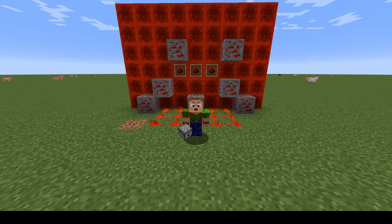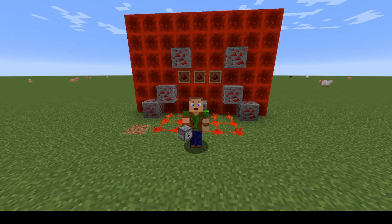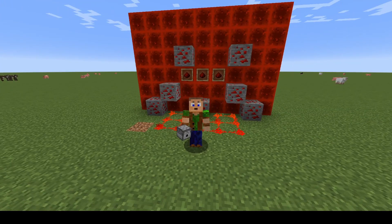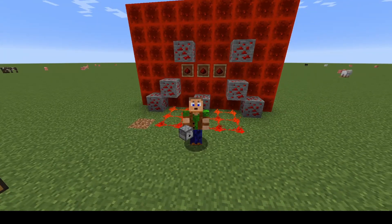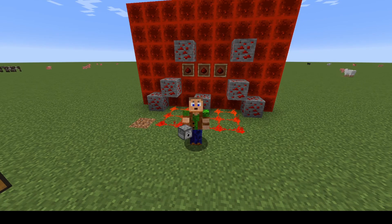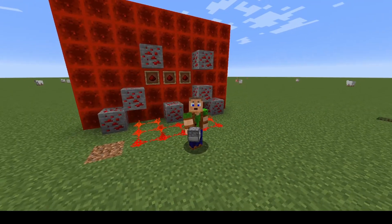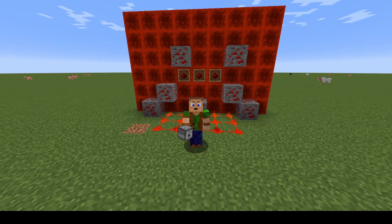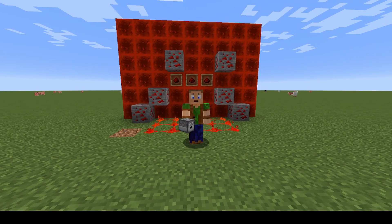G'day gamers, Gob here. Welcome back to Gob's Quickies. I'm going to continue my Redstone series today and go into some more things you can do with redstone — specifically some of the redstone devices. We're going to talk about hoppers and dispensers. If you can master how they're used it can make your gameplay much easier, make your bases a lot more functional, and basically save you a lot of time.